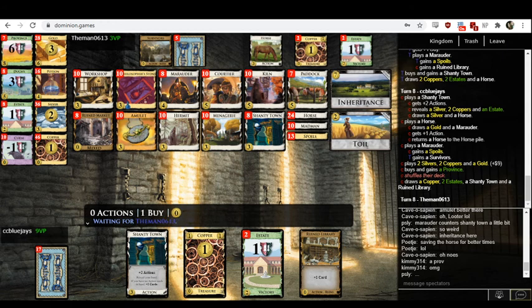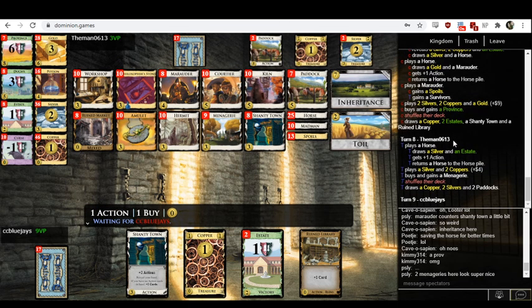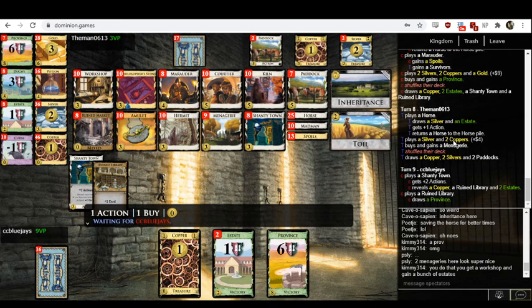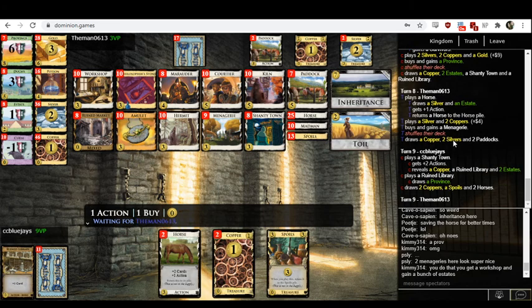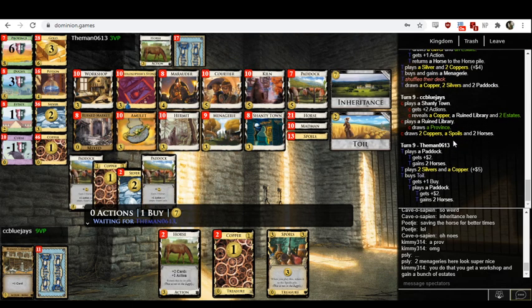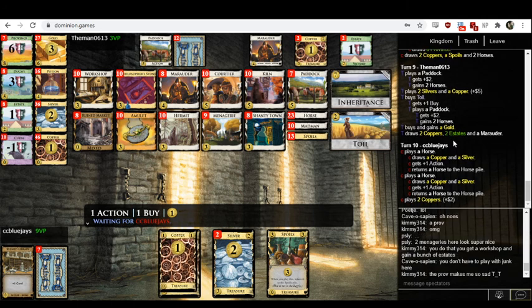Oh no — they hit eight, and then they said 'you know what would be great for my deck? Another junk card.' Why would you ever buy a province? And neither of them has inherited anything, while three provinces have been bought. If you inherit Menagerie, you'll get eight points just by taking the eight estates for free, and your deck will be better for it — rather than adding a province, which is less than eight points, is a junk card, is not Menagerie, and doesn't get your estates out of the way. The province really ought to be a game-losing play on its own.